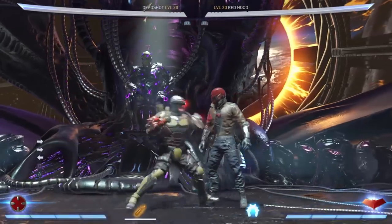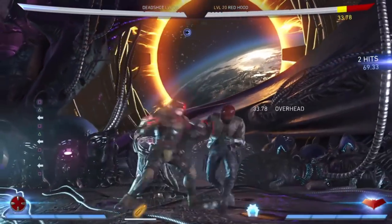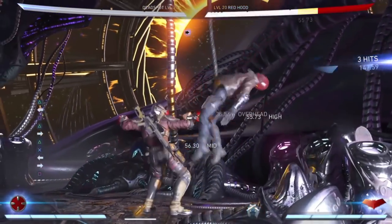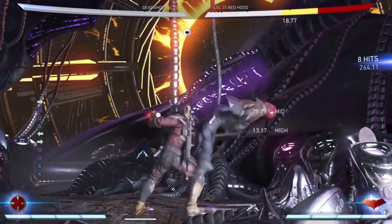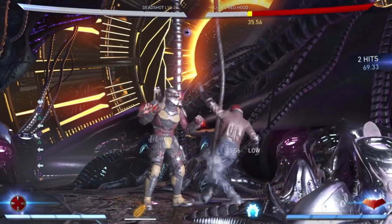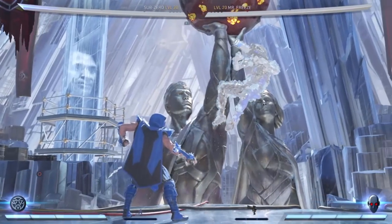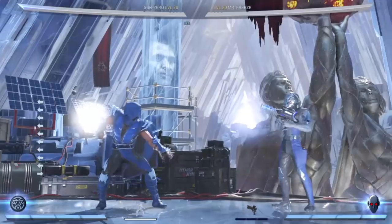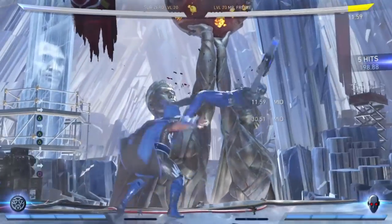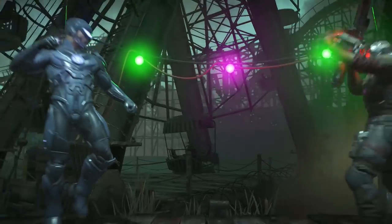If your opponent gets close, make sure to always apply pressure by doing the back one two move, and occasionally just do the back one, just to make sure they're blocking low. It's hard to poke out of, so make sure you mix it up and hit them with the forward two three, as it's a fast overhead and it can allow you to still get some really good damage. If you ever have your ice clone available and your opponent is jumping a little too much towards you, make sure you catch them with an ice clone, as having your opponent frozen opens up some sick combo opportunities.